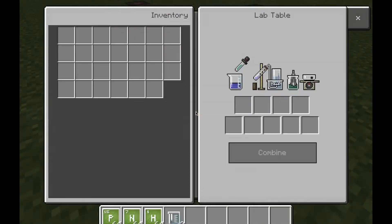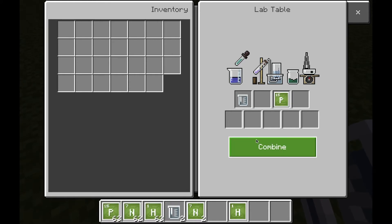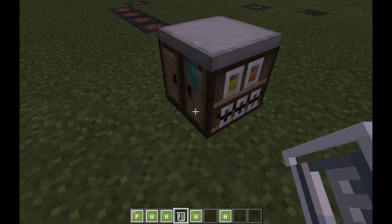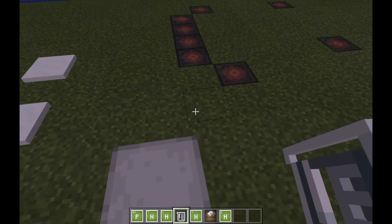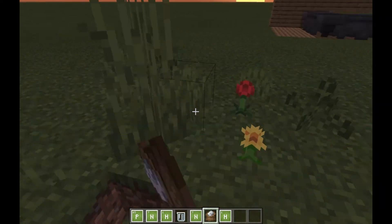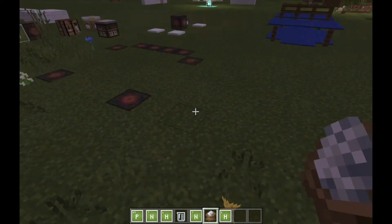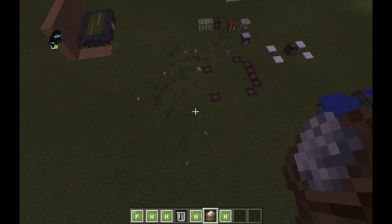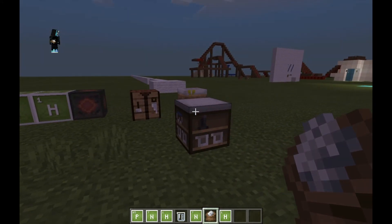Once you have your ammonia, go into your lab table, place one ammonia in and one phosphorus, and there you have it — super fertilizer! Super fertilizer is basically bone meal but stronger and faster. Look how fast it works with just one use!